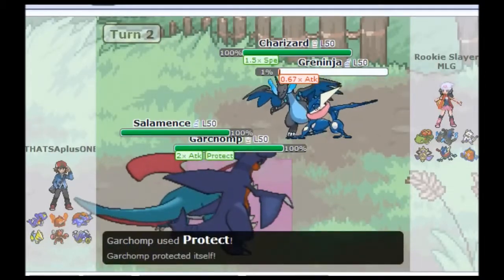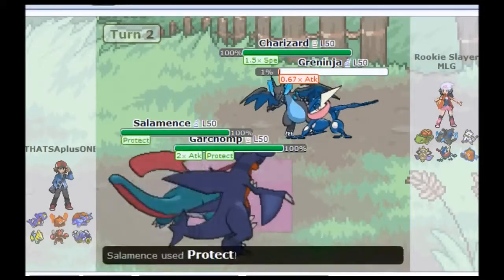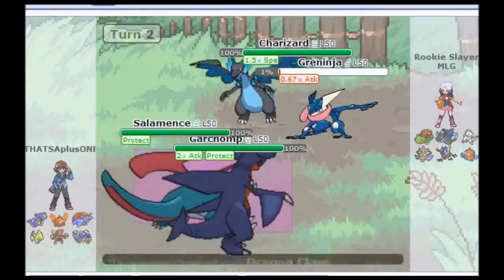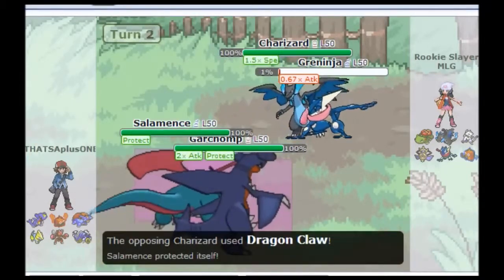So right here I'm going to go for a Double Protect just to make sure — I don't want to get baited by any Protects or anything. I just want to scout everything and see if I can definitely get the Double KO next turn.